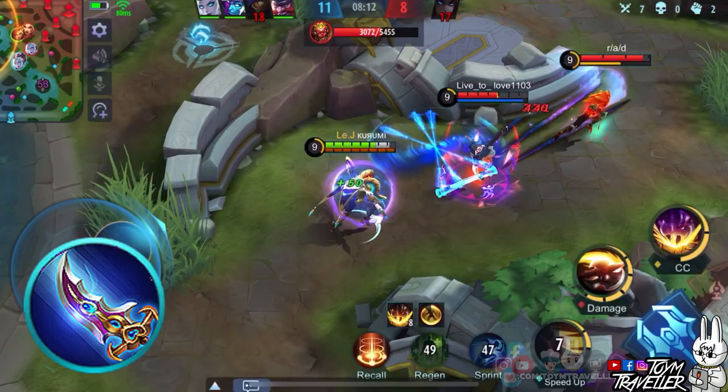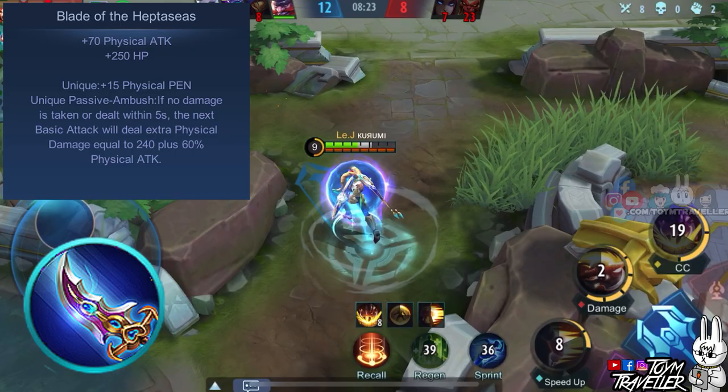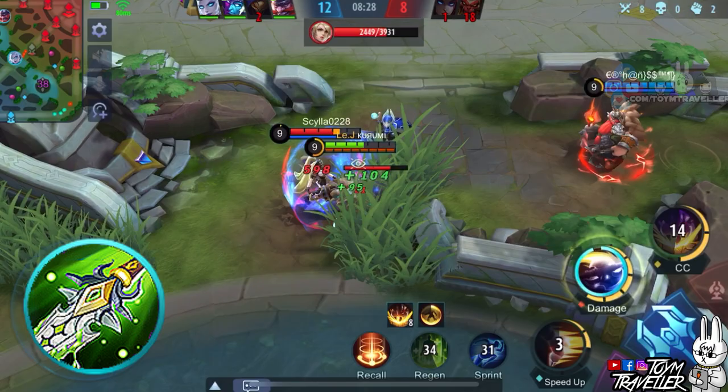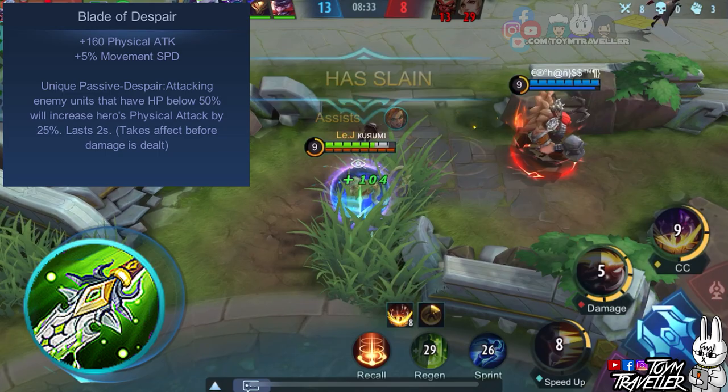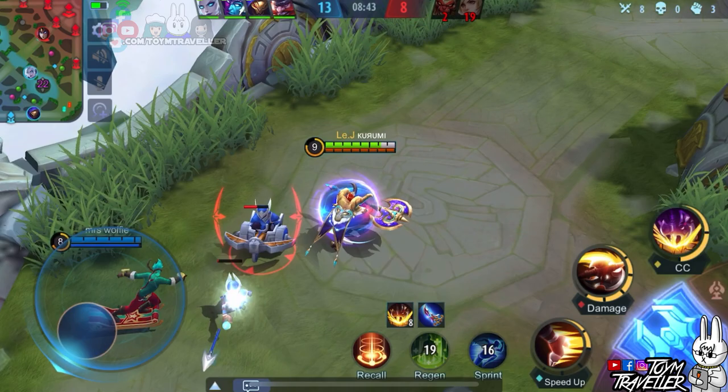You can consider buying attack items such as Blade of the Heptacies, which grants physical attack, health points, and physical defense reduction. Its unique passive grants additional physical damage on your next basic attack to a single target when no damage is taken or dealt within a few seconds. You might also want to consider Blade of Despair, which grants additional physical attack and movement speed. Its unique passive gives you additional physical attack when the target's health is below a certain percentage, and the movement speed bonus can help you chase enemies or escape death.